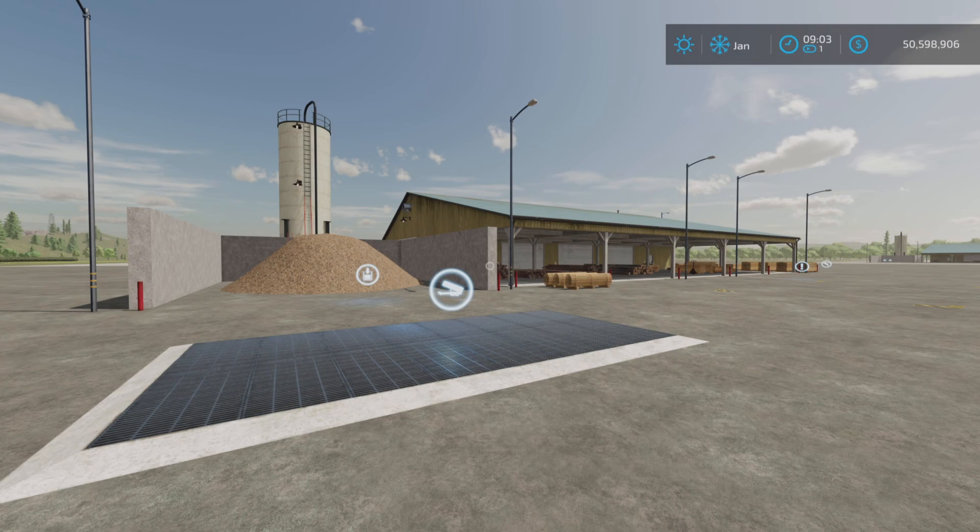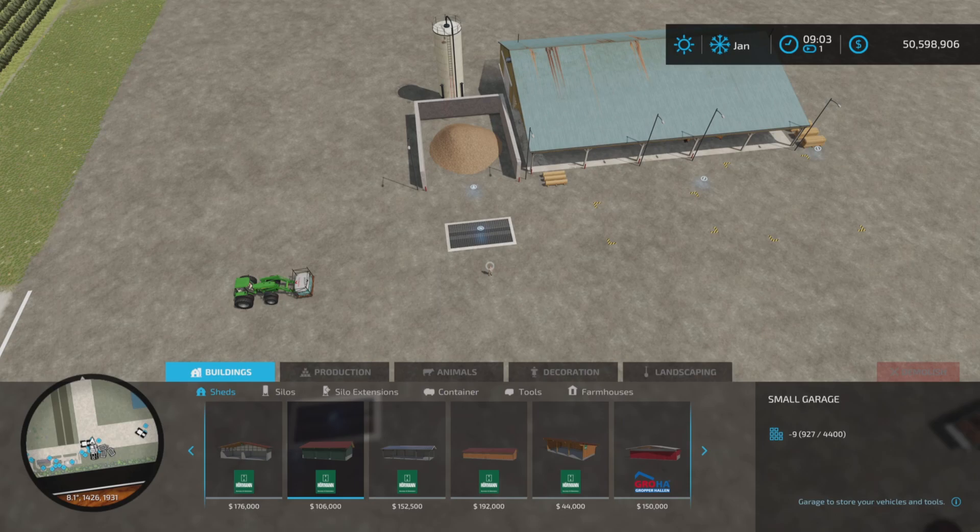Loony Farm Guy here with a new mod test for Farming Simulator 22. This is the Custom Production Sawmill by BK Mods and Roar. Only 3.52 megabytes to download, which is quite astounding since it's 39 slots on console. I'm here on PS5 but it's for all platforms.